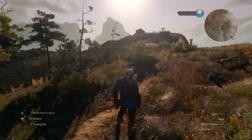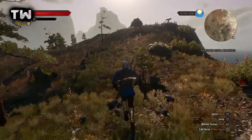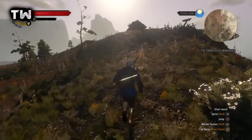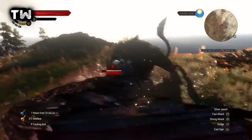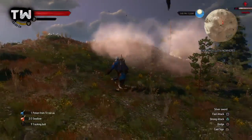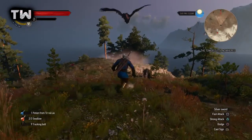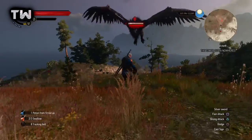So after dying a few times and falling through the floor once, I actually managed to kill the griffon. This is a level 48 arch griffon. He's a pretty badass dude and he does pretty much kill me in one hit, so I had to watch out for that. I'm using the Quen sign — gotta love that sign because it pretty much makes you invincible until he hits you.